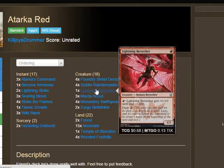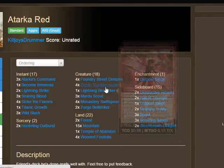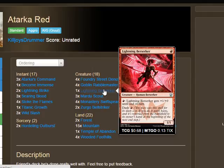Foundry Street Denizen is also pretty cool with Lightning Berserker — you can dash it in and pump Foundry Street. Lightning Berserker is a one-of because in the late game you can just dash it and sink all your mana, basically saying: 'You want to trade with my rhino? That's fine. If you don't block, you're dead.'